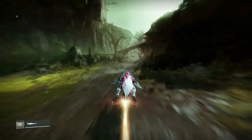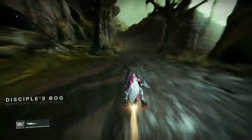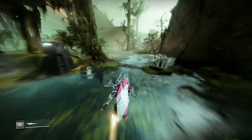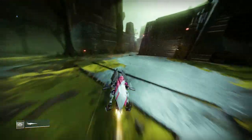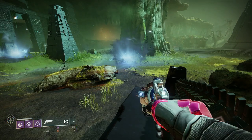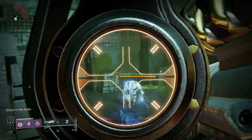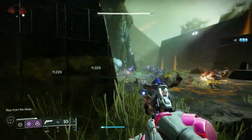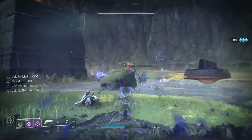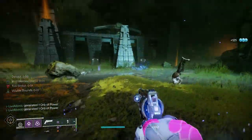Once you've taken out the projection of Savathun, you'll spiral through this section - just follow the route I'm taking. You'll come to a little craft that kind of looks like the new public event. The idea is it takes you from location to location. You'll get a whole bunch of ads, and if you don't take out one specific ad really quickly you'll start getting darkness. Take out the Auger immediately and you will not get any darkness.